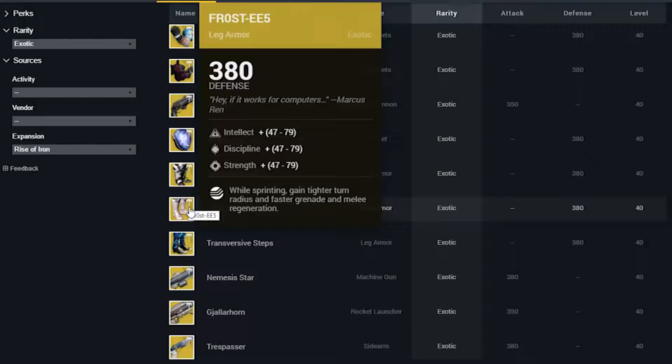Up next, we have the Frost EE5. These give you a tighter turn radius, but the important part is you get faster grenade and melee regeneration while you're sprinting. So if you're the type of player that likes to run and gun and is all over the place, these boots are going to reward you with even quicker grenade and melee charge. Not sure yet whether they'll shine in PvP or PvE, but regardless, these are going to be some pretty exciting boots.